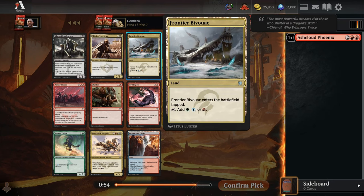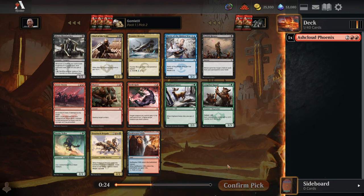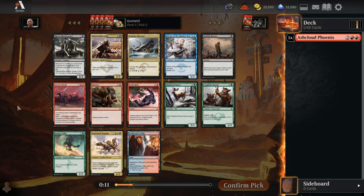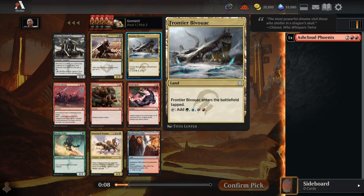For pack 1 pick 2, we could take a Frontier Bivouac. These Triomes, these 3-color lands, are very high picks in this format. Because they have 2 enemy color pairs in them, you're getting green-blue and blue-red out of this. So if you're Temur, green-blue-red, it will be excellent. If you're Sultai, green-blue-black, it will still be very useful. And if you're Jeskai, blue-red-white, it'll still be useful there. So it ends up being useful in 3 of the 5 major archetypes for mana fixing — it's actually a really flexible piece of mana fixing compared to just a 2-color land. So I really like the Bivouac.